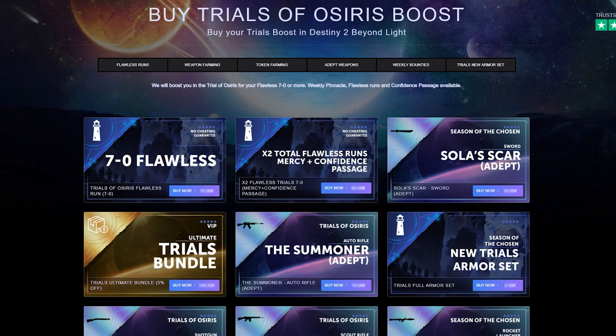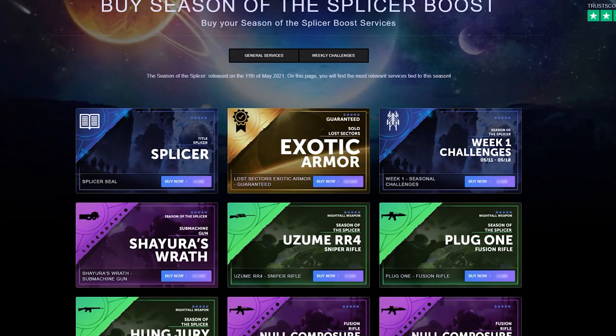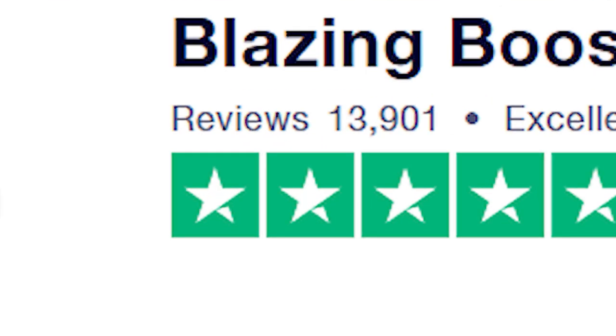For a year of service — Blazing Boost on Destiny 2 has been around for a year — they've offered me a discount code for everyone to use. Make sure you check them out in the description and in the comment section. If you're wondering if they are legit, check out the Trustpilot. It's one of the best ones for pretty much any service — I've seen over 13,850 reviews. So check it out down below.